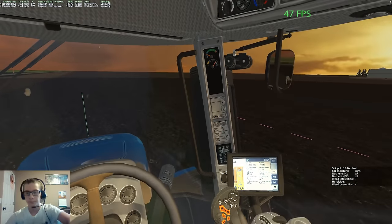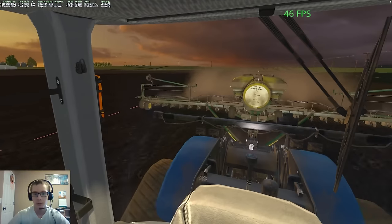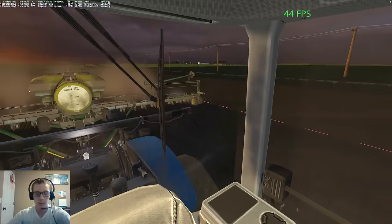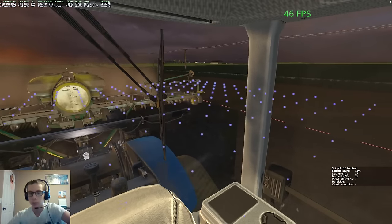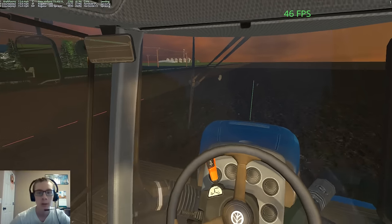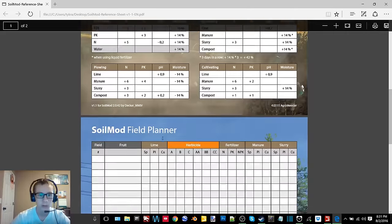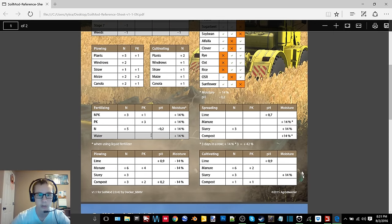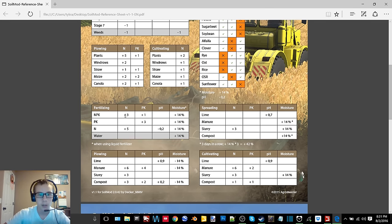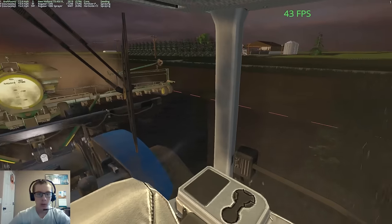Now we can roll right along. This field in particular is looking really good - 86% moisture, 7N, and 2PK. We're putting down more PK so we should be sitting pretty well. PK adds 3, so we should have about 5 and we need about 4, so we'll be sitting well.